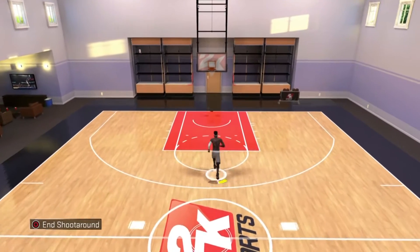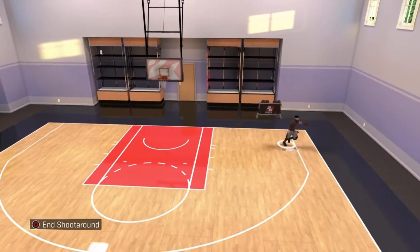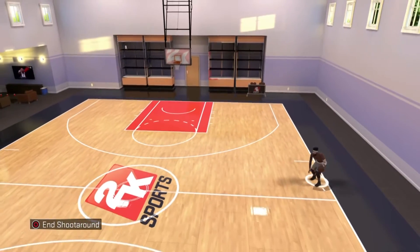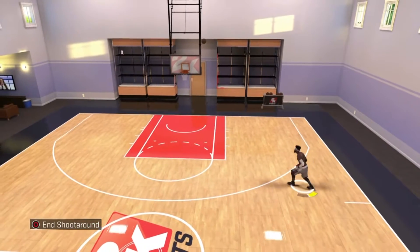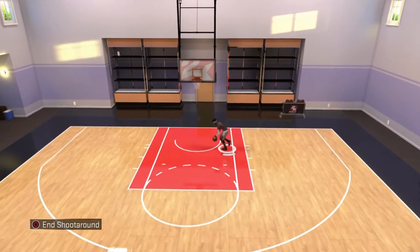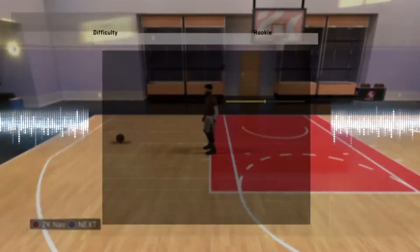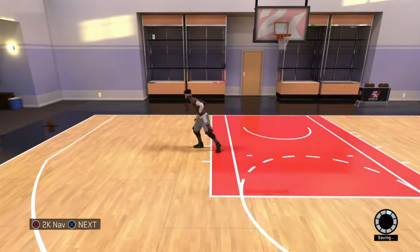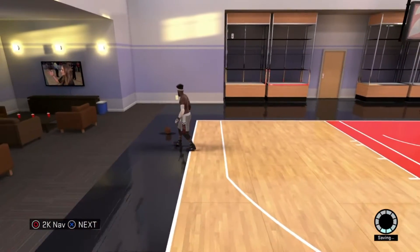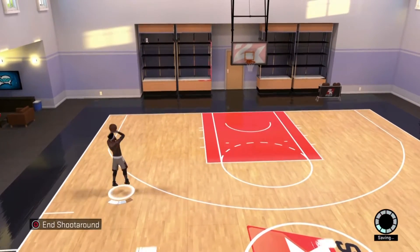That was kind of deep. You kind of want to pull up from right there, but like — let's say you're running a fast break — you want to pull up from somewhere right around here. Before we start, make sure in your options you go to gameplay settings and set it to rookie casual. You don't want to do too much just for getting badges, so make sure it's on rookie casual.